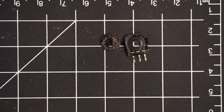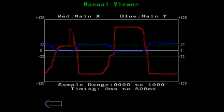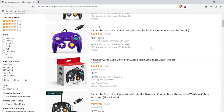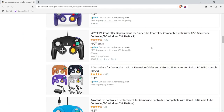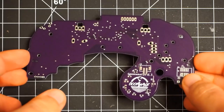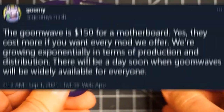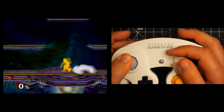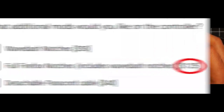Now modded controllers, such as the Goom Wave, fix these issues, however not without a decent cost. A regular GameCube controller is very affordable to most smashers, and even the more durable and solid ones you can find for less than $100. A Goom Wave motherboard alone costs $150, and notches, which allow you to pinpoint certain angles on the rim of your control stick, cost $125, and these can degrade over time.